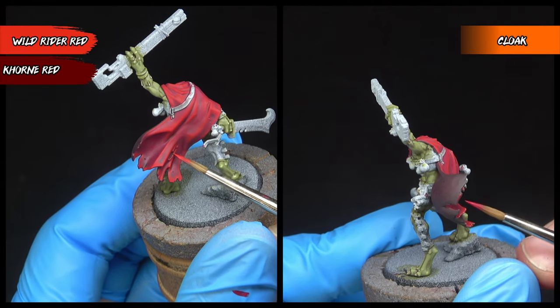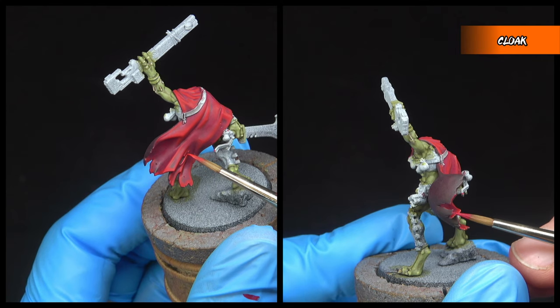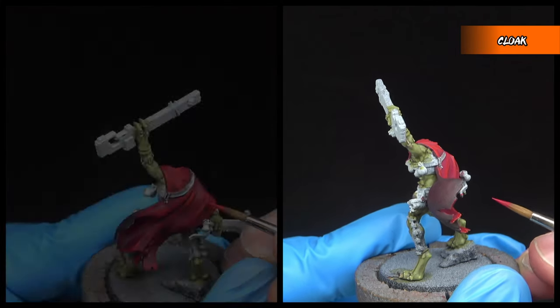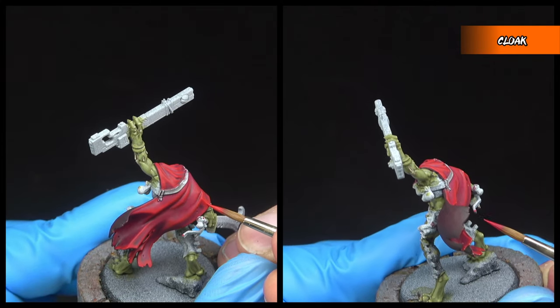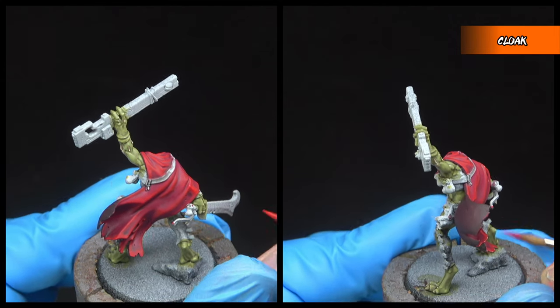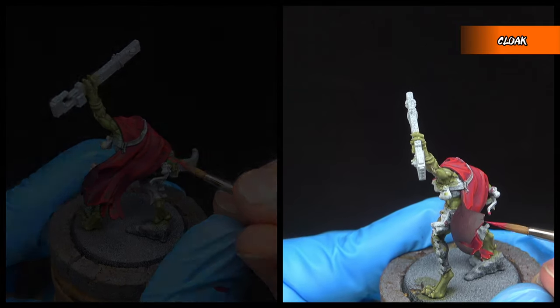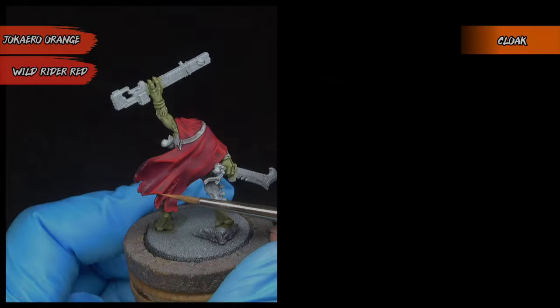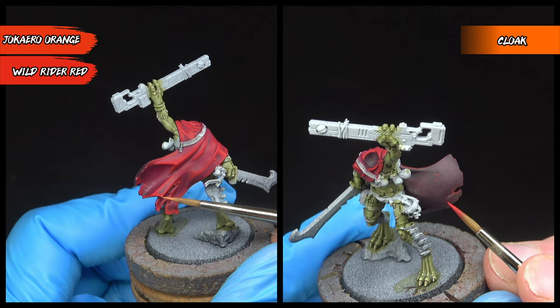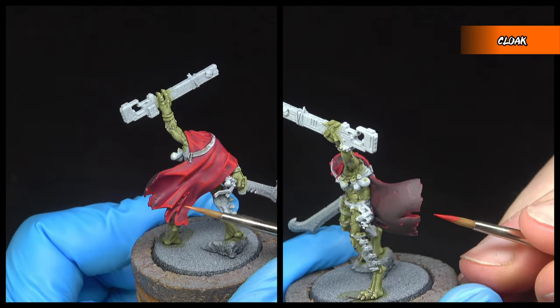Now that we've got a nice transition, we're going to be focusing on the edges and folds of the cloak, highlighting the outer with Wild Rider Red and the inside with Corn Red. Steady your hands here and use the edge of the brush wherever possible — we're trying to keep these lines nice and thin. We then finish the cloak with dot highlights on both sides: Jacaro on the outside and Wild Rider Red on the inside.